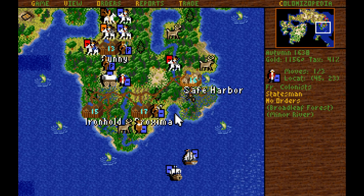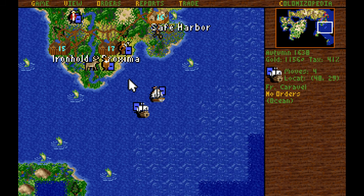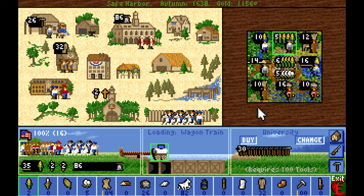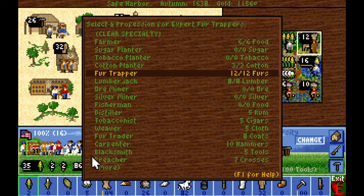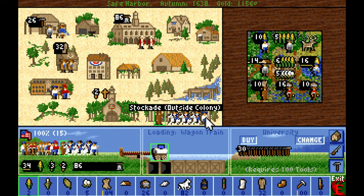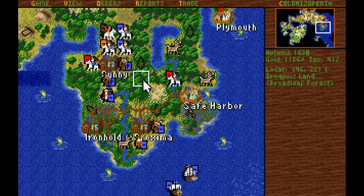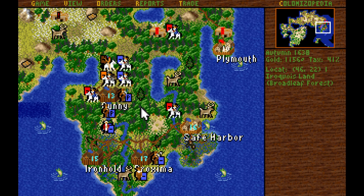We'll move an elder statesman waiting outside Proxima up to Gunny to give them a higher bell income. I'm going to alter my setup in Safe Harbor — I can pull the fur trapper out as a colonist, put in the farmer to produce food off the game tile, and send the fur trapper elsewhere to build a new colony. We'll probably set up a lumberjack in Lumberton as well as a fur trapper here pretty soon.